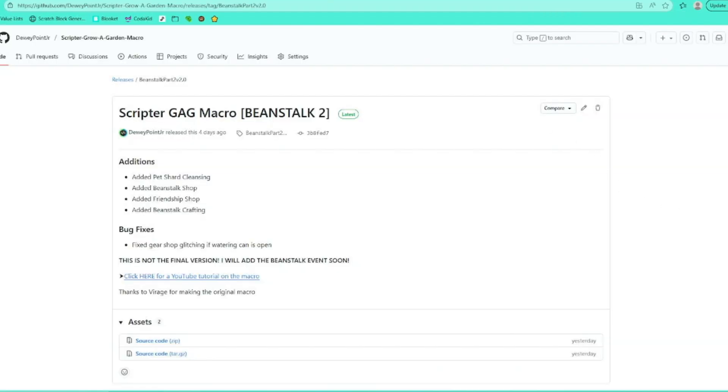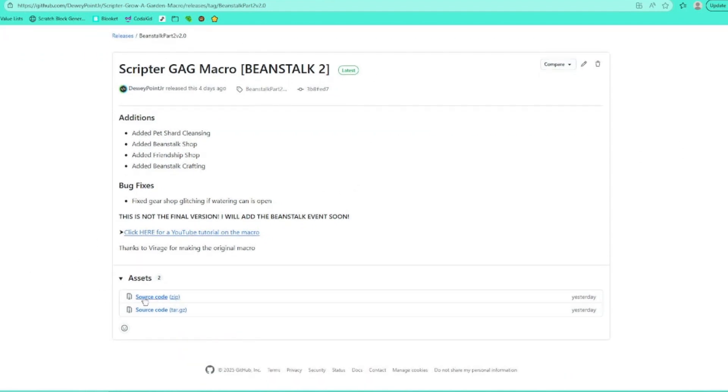Now if you don't already have my macro, you need to install it from the GitHub page, also in the description. You can go right there and click source code zip, and it'll give you the file. If you do already have the macro though, it should just auto update whenever I release a new update on GitHub, so you don't have to worry about reinstalling it.